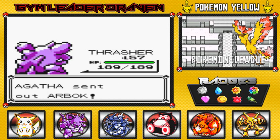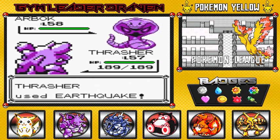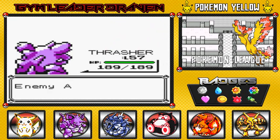She comes out with her Arbok, so I'm just going to stay with Thrasher. Arbok is a clear poison type Pokemon, so Earthquake wins it again for us. Bye bye Cobra! That was easy — very easy, just dominating.